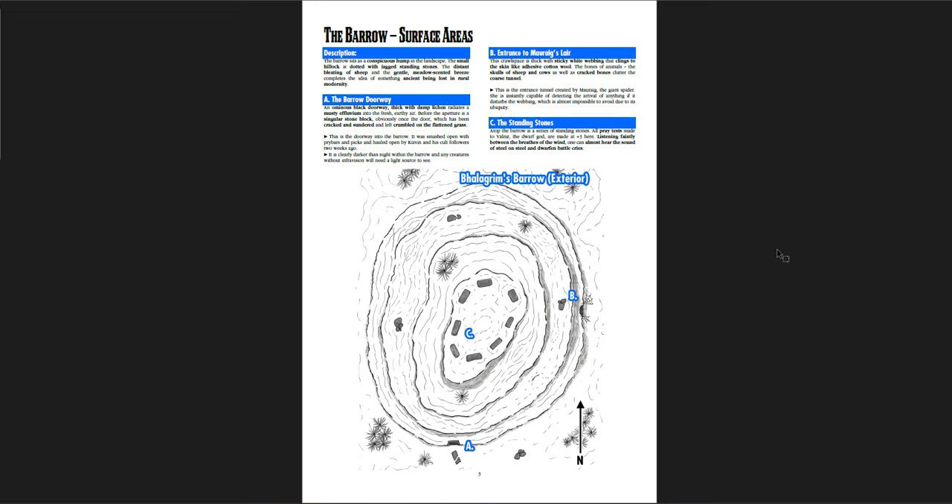There are a couple of entrances to the dungeon, which is always good, and then there are the standing stones up on top. It's for a particular setting and the rules are built for that, but you could easily adjust them. The standing stones let you get a plus three to all pray tests made to the dwarf god. It'd be interesting to adapt that to other games — clerics or divine spell casters who worship a particular god could get plus three to their casting up here, which would be really powerful. If the players learn that, they can try to lure the cult out to it for a last stand.